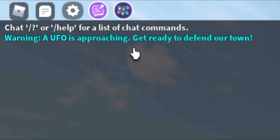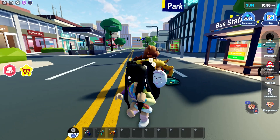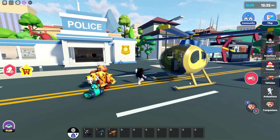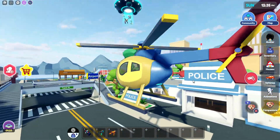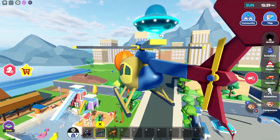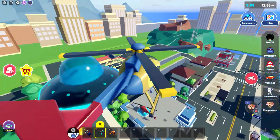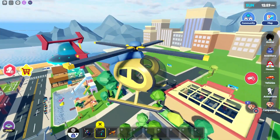We just got the warning: a UFO is approaching, get ready to defend our town! That means we need to get prepared, so I'm going to pull out the helicopter. There is the alien — you're going to see them start dropping down from inside it. I'm going to try to get to a safer place and go up. We need to get our gun so we can go ahead and actually shoot. The aliens have made it here.